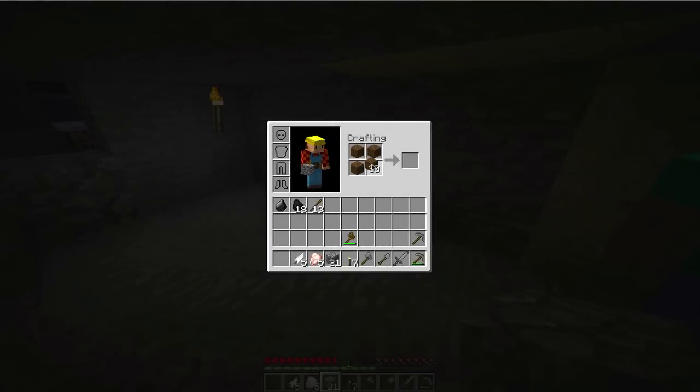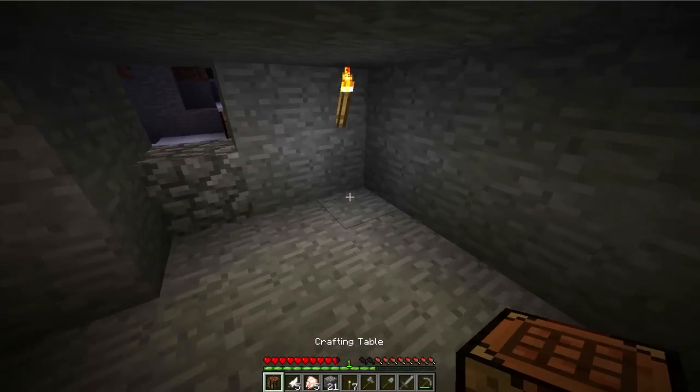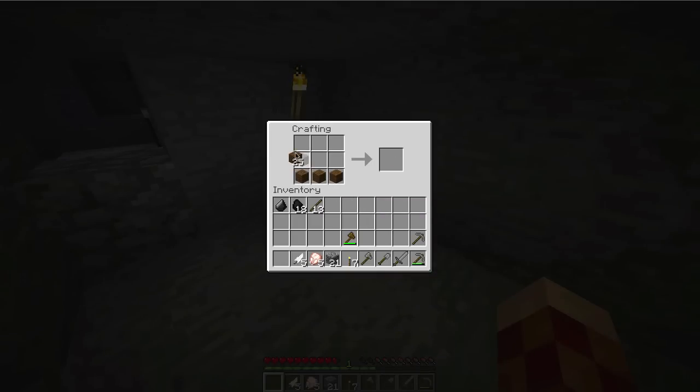I'm going to make another sitting — you press shift to crouch or sit. Okay, now I'm sitting. So I'm just making a box now.